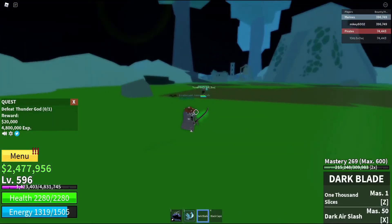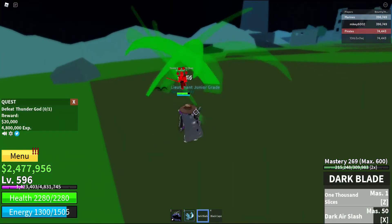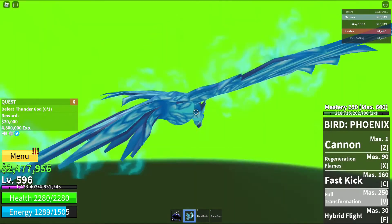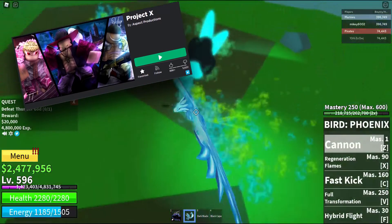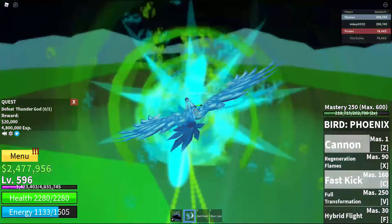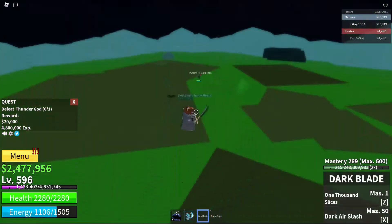We are going to switch out of phoenix form, and what sucks about phoenix is that it drains energy relatively fast, especially when trying to heal. I know this is a controversial topic, but after playing Project X and their phoenix, I think their devil fruit powers look cooler and has more than two moves. Who knows, maybe one day all fruits will get a visual update.